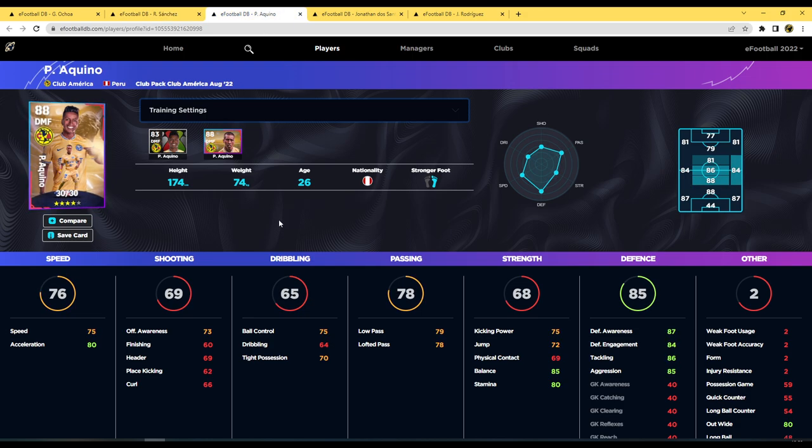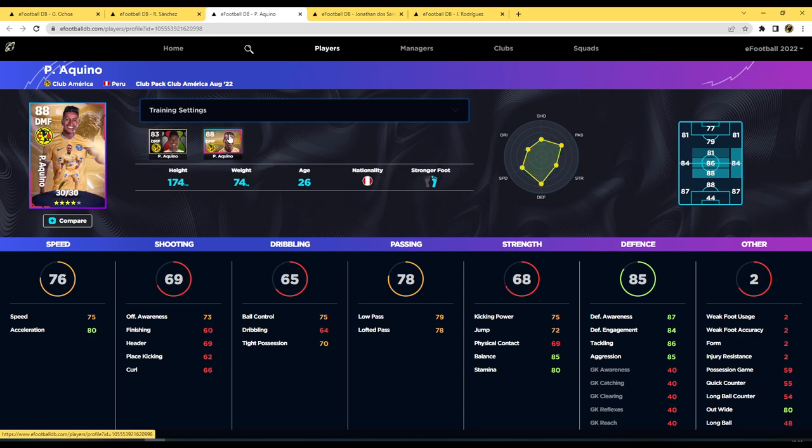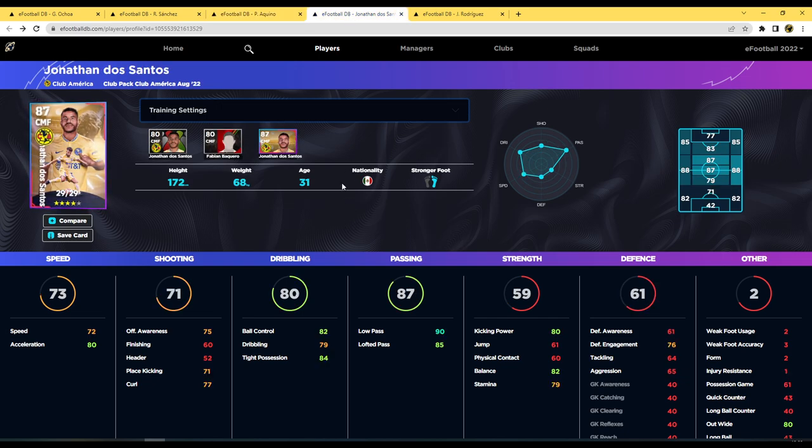Aquino is an absolute beast. I have his standard 83 overall card, but this pack version is way better in every way, including the pace — 80 pace is a big one. He's got 30 levels and his defensive awareness stats are incredible. I think he could be this game's Barrios — the hidden gem — just as Barrios was in PES 2020. He can link everything and is just a monster.